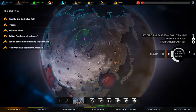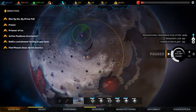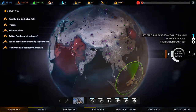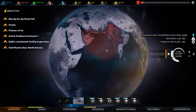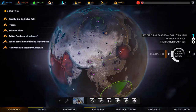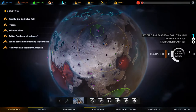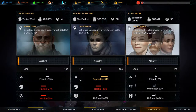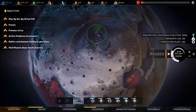Welcome back to Phoenix Point. We finally met New Jericho in the last episode — the very first base we found in all of this area we've covered, so they don't have much of a presence over here in Asia. Diplomacy-wise, we're good friends with Disciples of Anu, kind of friendly with the two others, but we want to increase that because we want access to all their bases.